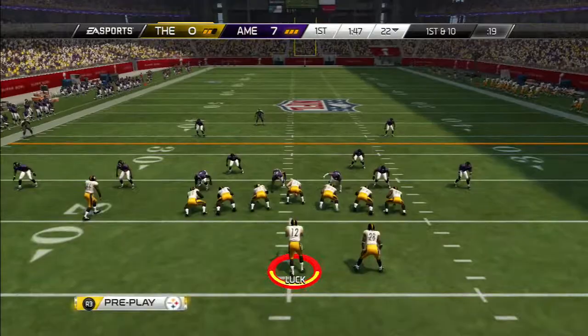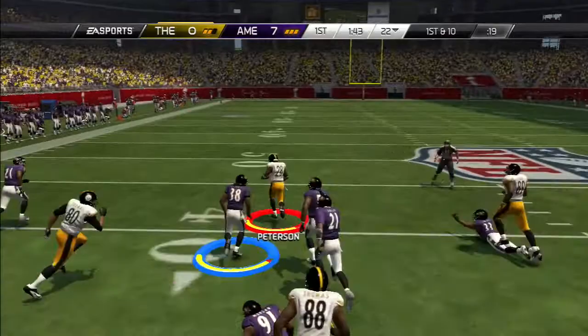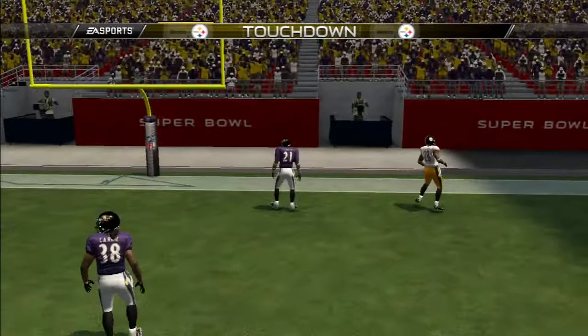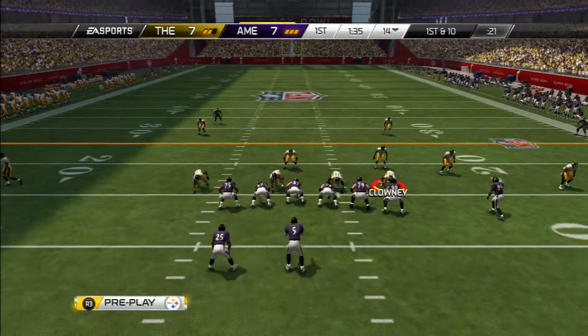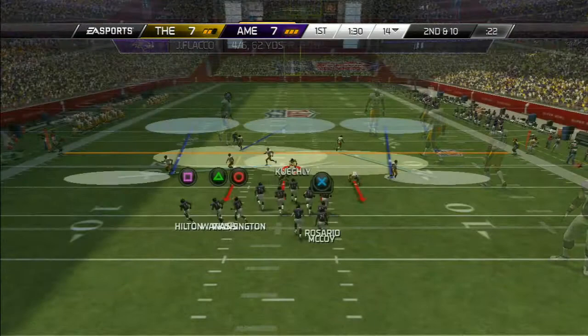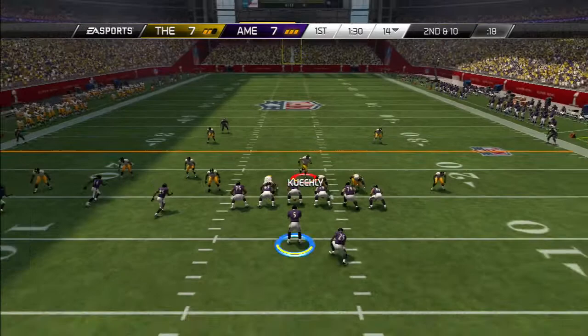I did make a change at running back — Adrian Peterson gets the handoff and in his first game on the new team, he's going to go 60-plus yards all the way to the house. Touchdown AP! You wonder how I got this AP? If you remember from a few videos back, I pulled that flashback Justin Smith. I put him on the block three times and no one bought him, so I placed him on the trade block. I had an offer and the offer was AP, so I gladly took that trade. I was looking for another running back anyway.